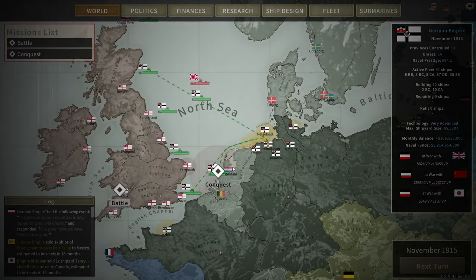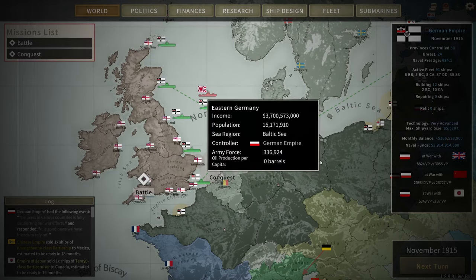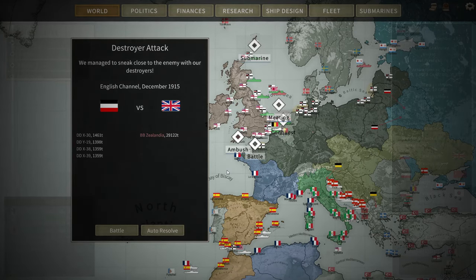The high seas fleet is still embroiled in attempting to support the invasion of Amsterdam and trying to force the Netherlands government to surrender, while a group of German destroyers — making sure that no British sneakiness happens towards the high seas fleet in the channel — have encountered the Zeelandia, a British Mars-class battleship. We are going to have to engage because she might be threatening the invasion and the high seas fleet, and the government has asked us to ensure that no British capital ships can get close to the high seas fleet.